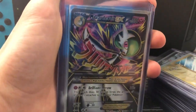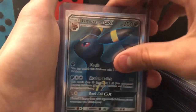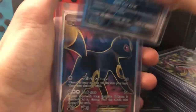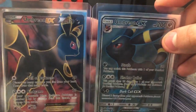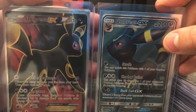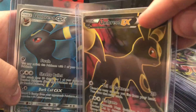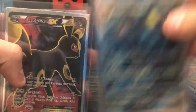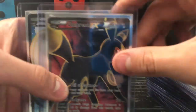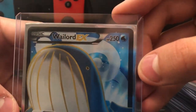Mega Gardevoir EX — everyone's favorite freakin' waifu Pokemon. We've got Umbreon GX and — there's someone behind there — Umbreon EX and Umbreon GX. I pulled the EX and the GX full art — I didn't buy them. I thought it was super cool so I had to put them next to each other. Wailord EX — look how much health this guy has: 250. There's a full art.